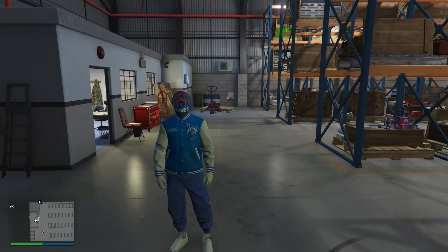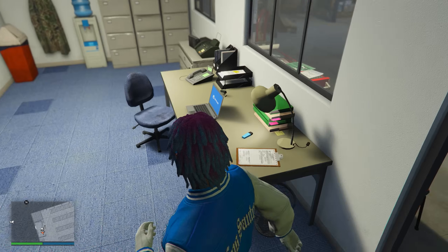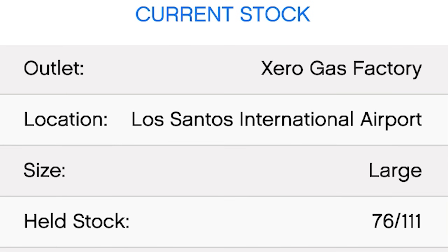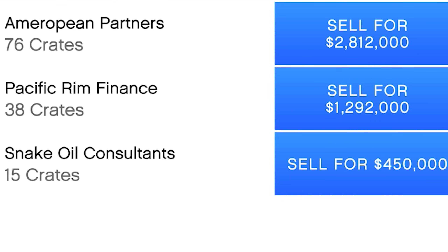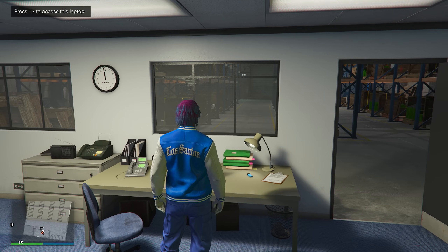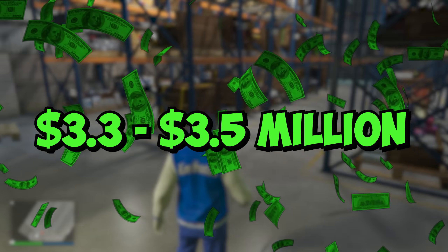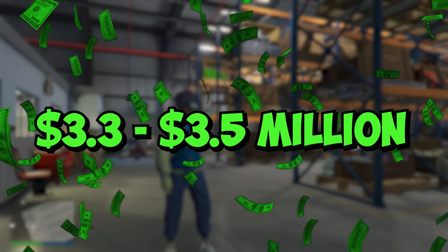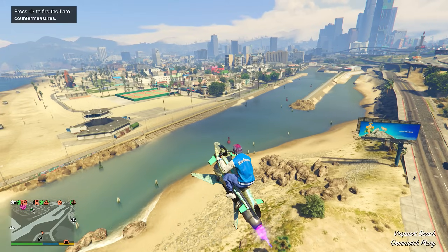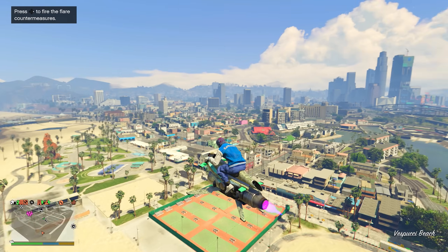I was about to say $2.2 million until I checked for myself. My large warehouse is not completely full but almost full — 76 out of 111 crates — and these 76 crates sell for $2.8 million, and I'm missing over 30 crates. I wouldn't be surprised if a completely full warehouse sells for around $3.5 million. So anywhere from $3.3 to $3.5 million is what a full large special cargo warehouse sells for now.